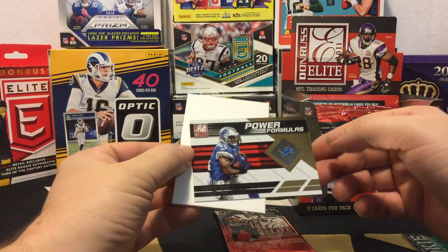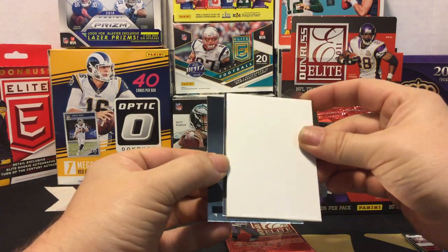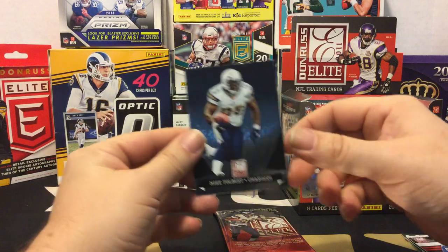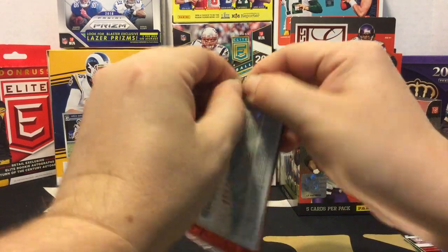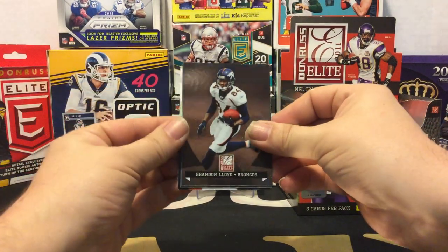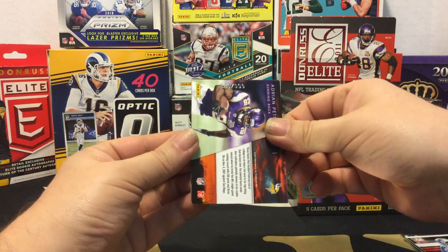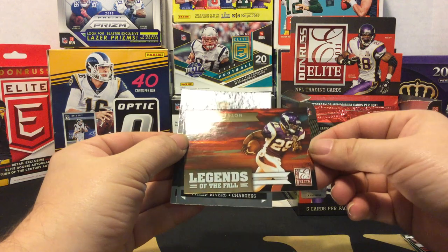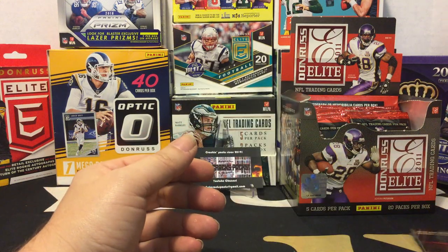We have a blank filler card, a Josh Kribs, and a Mike Tolbert. Down to our last pack of the video: Brandon Lloyd, Justin Forsett, an Adrian Peterson out of 999 Legends of the Fall, a Phillip Rivers, and an Andre Johnson.